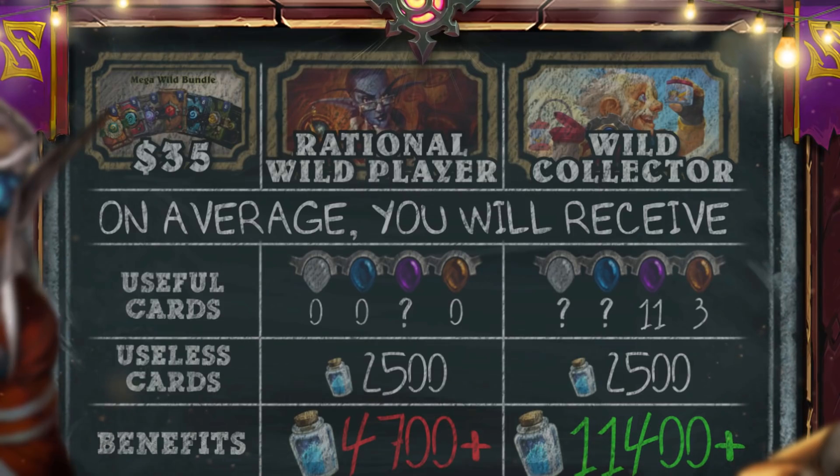Most likely your 2 or 3 legendary cards will turn out to be useless trash that you cannot use. You may be able to find some useful epic cards, but don't get your hopes up. The most valuable reward for you will be 2,500 dust. If you are a highly rational wild mode player who uses your resources extremely cleverly, this proposal is definitely not for you, since you most likely already have the cards that you need the most. The benefit to you will be extremely small.